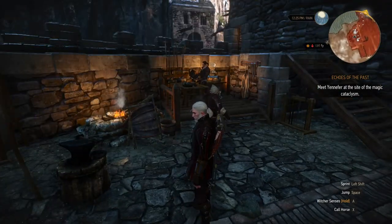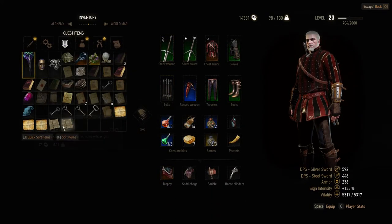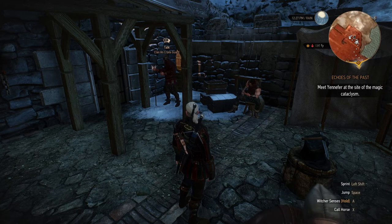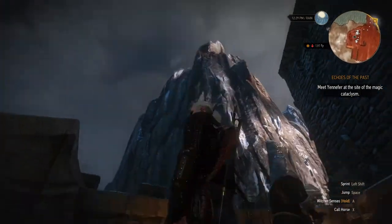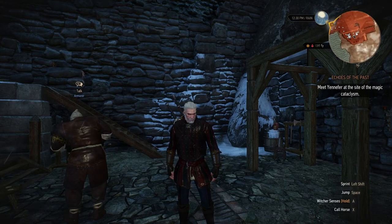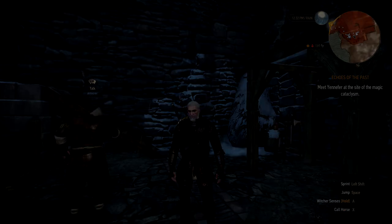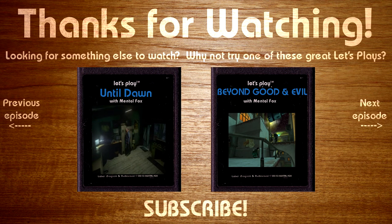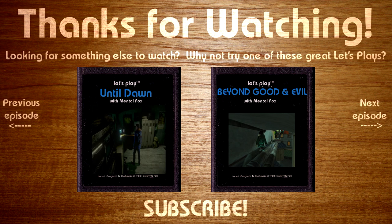We're going to camp out here with the armorers and smiths. When we come back next time, the first thing I'll do is read these maps we just bought - I don't want to read them right now because I'm already beyond my break point. They'll probably open up some more quests for us, and then we'll decide what to do next. I hope you'll join me - I certainly do hope you enjoyed this episode. If you did, please leave a like, feel free to leave a comment, and if you're not a subscriber please consider subscribing. Thank you so much for watching - I'll see you next time.